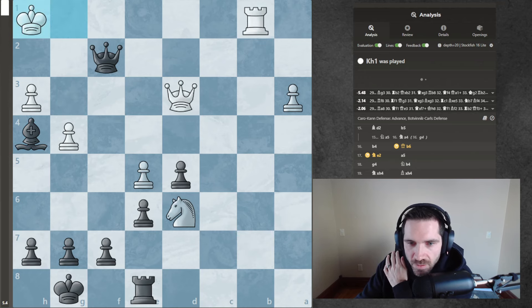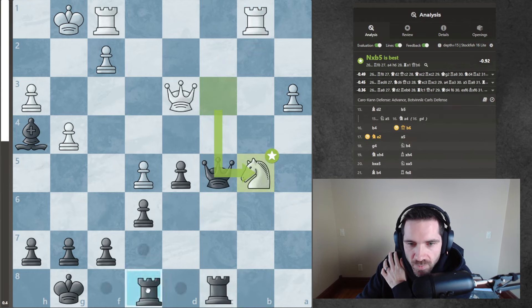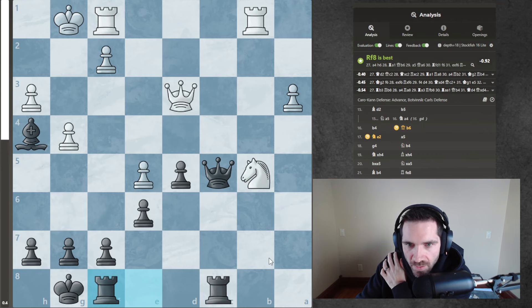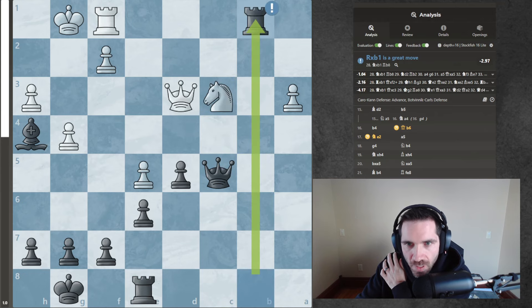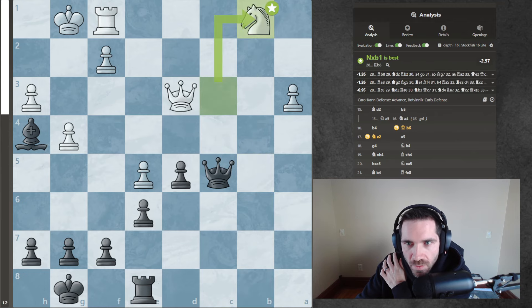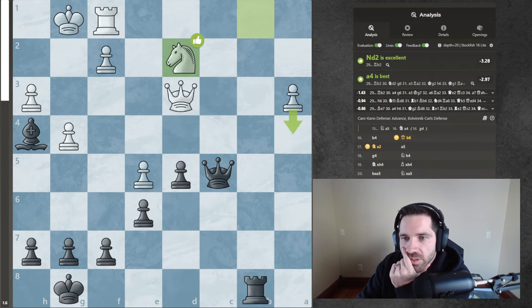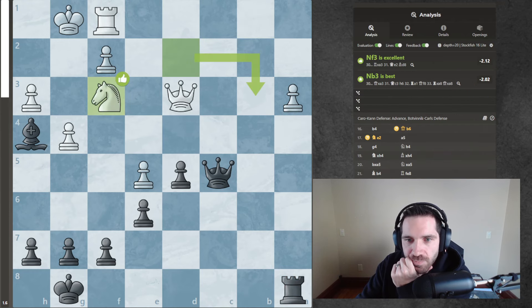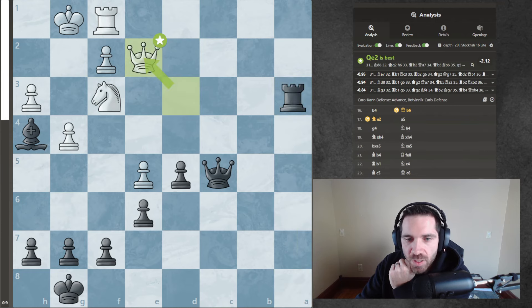I'm thinking b7. Okay, so let's see - let's go back to the game here. So what was the best move? The best move was getting out of it this way. That's best. Interesting. Now I should have gone rook b2. Why didn't I think about all the pressure I would have on this pawn? Now bringing my bishop back - all the way to d8. To continue to put pressure here.